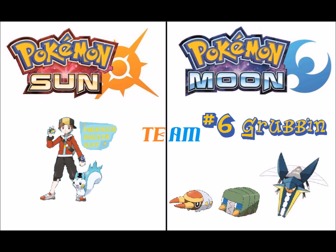The last Pokemon on the team will be Grubbin and its evolutions, Charjabug and Vikavolt. I liked its design since it got revealed. And it's an Electric type, and I needed one of them, and I probably needed a Bug type as well.